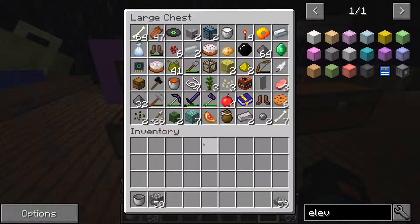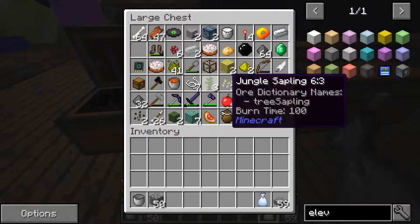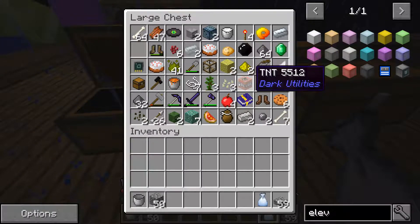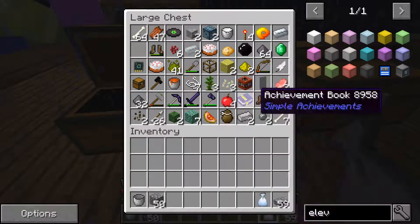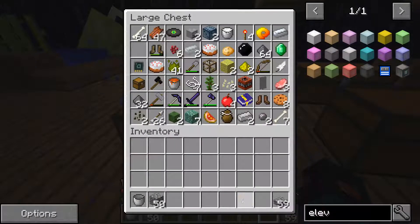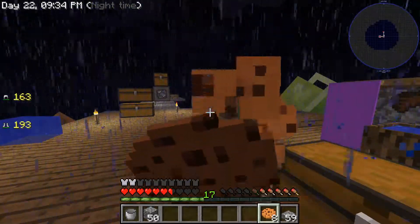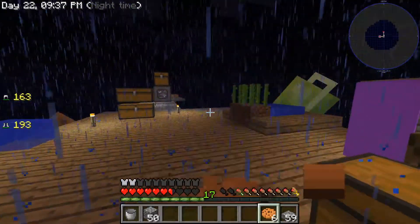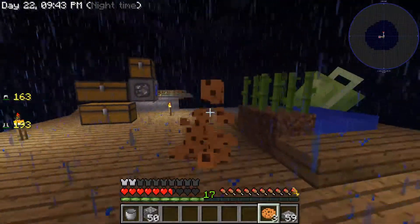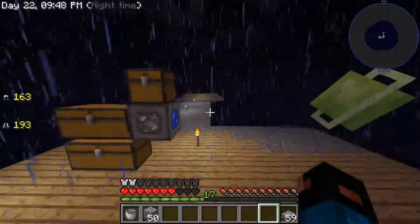Need torches. Let's open these — common bag, I think that's all I have. More cookies — at least that's food, let's just eat these. Cookies are actually really complicated to make, now that I think about it.